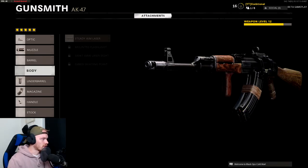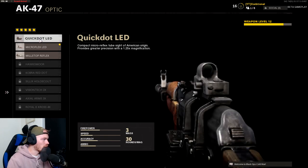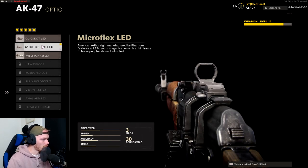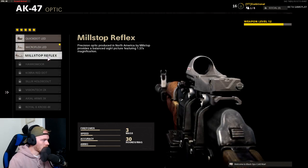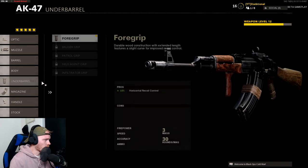Let's check out the class setup. This is my AK-47 and we have five attachment slots. I'm using a sight because the iron sight is kind of iffy in my opinion — it's doable but personal preference. I'm using the Micro Flex LED; I like it more than the Quick Dot and the Millstop, and it's the only one I have unlocked. After that I'm using the Muzzle Brake for 5% vertical recoil control — vertical recoil is pretty heavy for an AR, so this is a very good attachment.